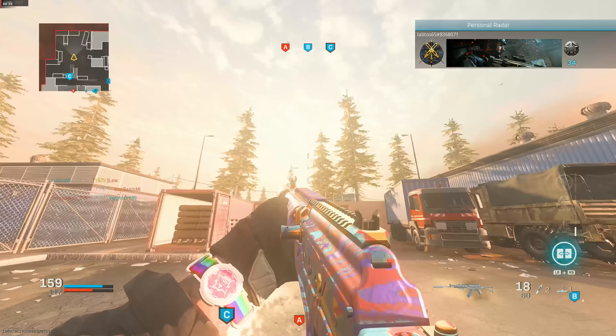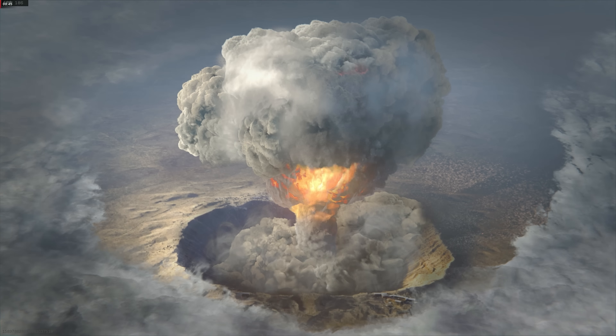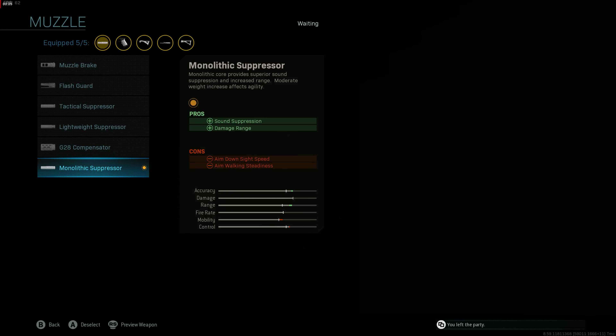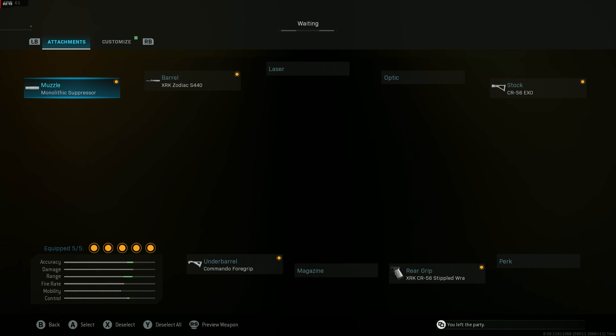I can't believe that guy tried to kill me while we're calling in a nuke — the disrespect! Me personally, I wouldn't accept that level of disrespect, that's why I had to shoot him up with the AMAX. As soon as this nuke finishes we'll hop right to the class setup. Up first we have the Monolithic Suppressor — that's going to increase bullet velocity so bullets hit faster, keep us off the radar, and increase damage range.